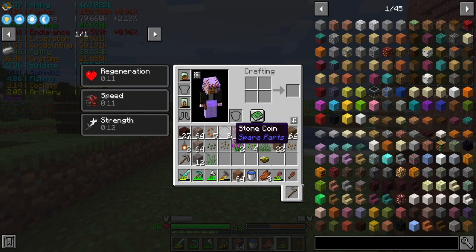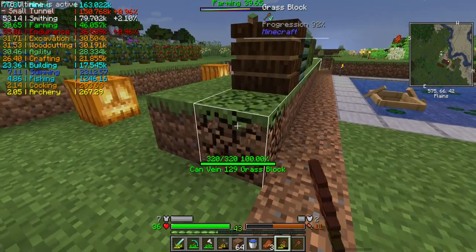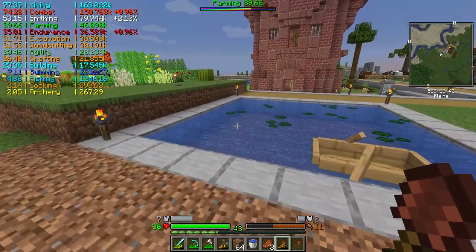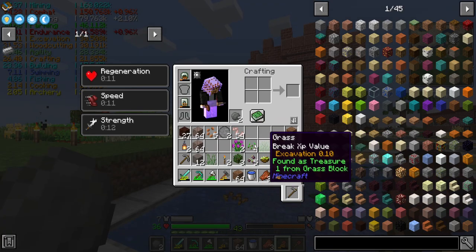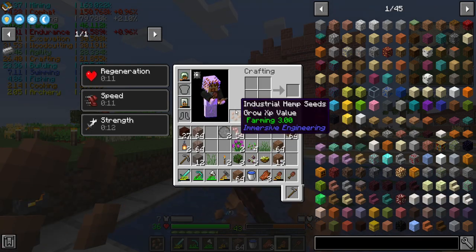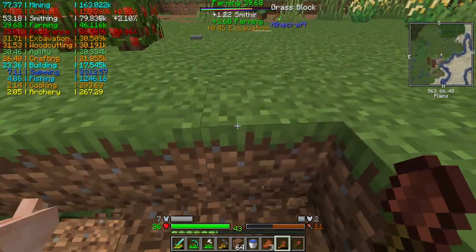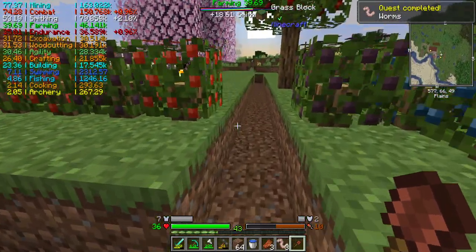I found a grass treasure — huzzah. I need to find a use for large amounts of dirt. And a tall grass treasure. Found a tunnel. I need to take this down one more block as well. How many worms did I get? Thirty-nine — that's actually not terrible. I just destroyed those bushes, didn't I? I got them. Quest complete — worms.